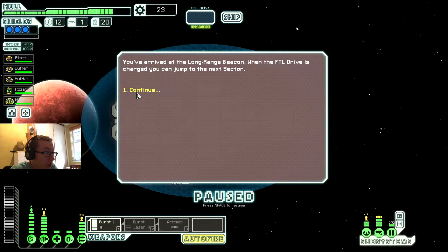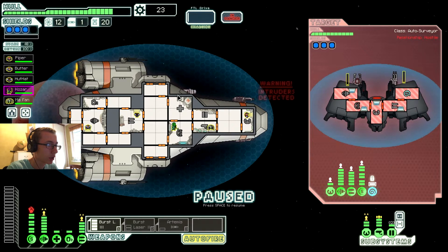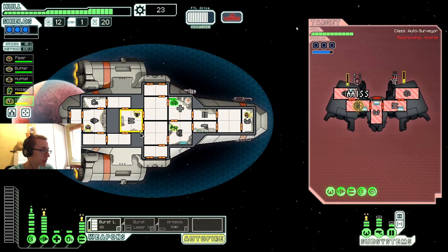You've arrived at the long-range beacon. When the FTL drive is charged, you can jump away to the next sector. An advanced rebel automated ship remains stationed near a small rebel space station — sensors indicate it's a storage vessel for military goods. They have a beam and a double burst — that means we can possibly just take them out straight up. You're going to need to get in there — we don't want our shields to go. Holy crap, mate. Not fair.